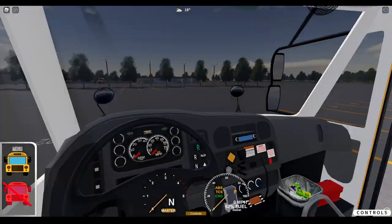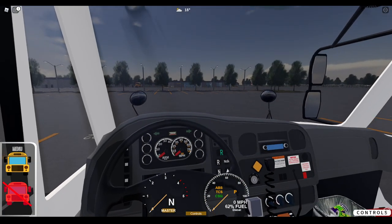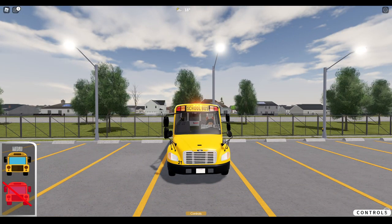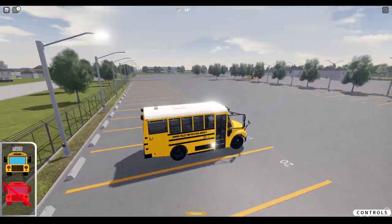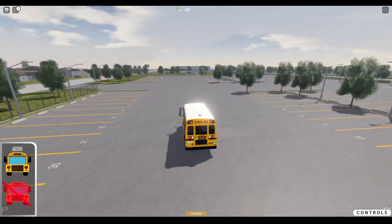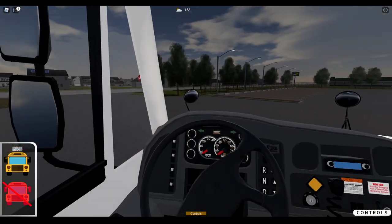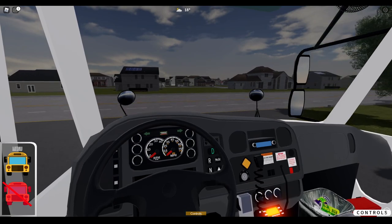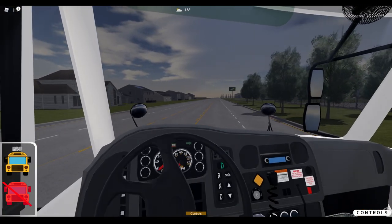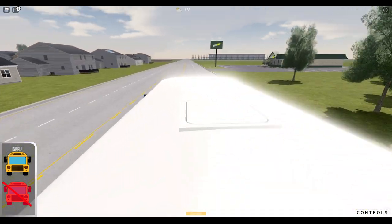We'll go ahead and turn off all this stuff. This is a very, very short bus. This is probably the shortest bus I've ever driven on Roblox. I do like the interior. It does look pretty well. Brakes aren't too good. We'll go ahead and do a high school drop-off pick up.